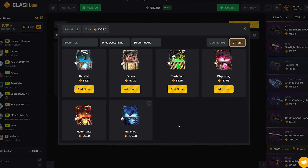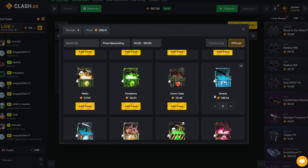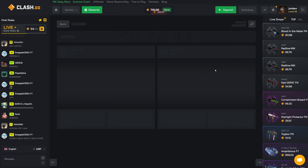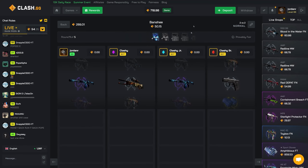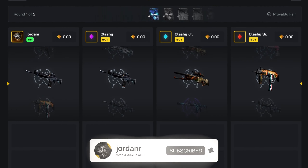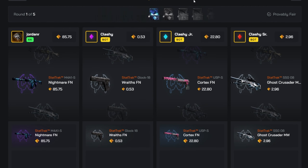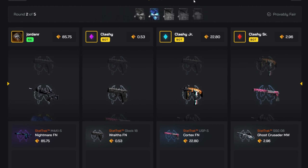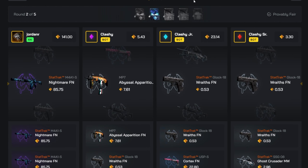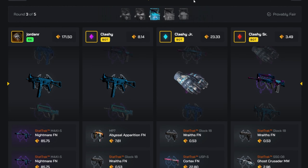Let's start the case battle session with a fairly risky one — two Banshees, two Smacks, and a single Zero case, totaling 269. These are all fairly risky cases. Hopefully we can start off by pulling gloves, which are like 900 or maybe 800 — definitely close to a thousand. Sadly we don't get that, but we do get back-to-back nightmares, so we have a decent lead going into the Smack case.